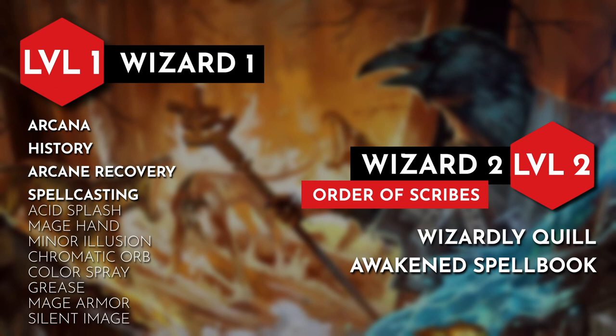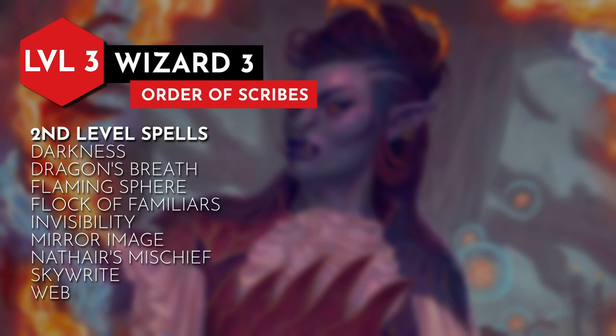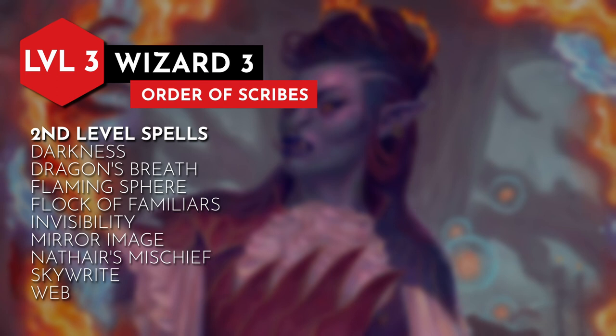At level 3 we can start casting 2nd level spells, and here are my recommendations. Darkness, which is us blotting an area with black paint. Dragon's Breath, painting a draconic mouth on ourselves or an ally. Flaming Sphere, Flock of Familiars, Invisibility, Mirror Image — which is us painting duplicates of ourselves — Nathair's Mischief, Skywrite, and Web.